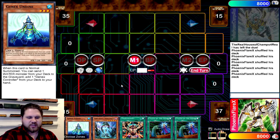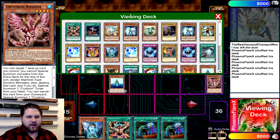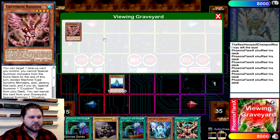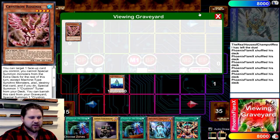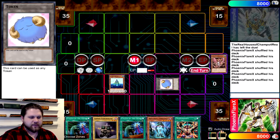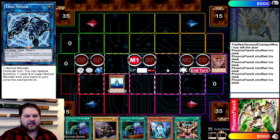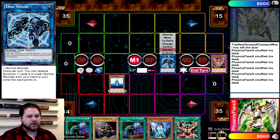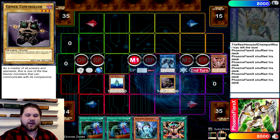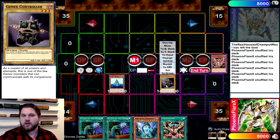You're going to Normal Summon Gen X Undyne, use its effect, and send Crystron Rosenix from your deck to the grave, adding Gen X Controller to your hand. Then you banish the Crystron Rosenix to get a token, and you're going to use that token to make Link Spider — removing it from the field since it's not an actual normal monster for M-Dook. Then Link Spider special summons Gen X Controller from your hand underneath it. So now you've already facilitated three monsters on the field, one of them being a normal monster that can make M-Dook.